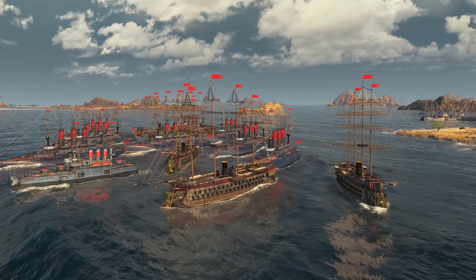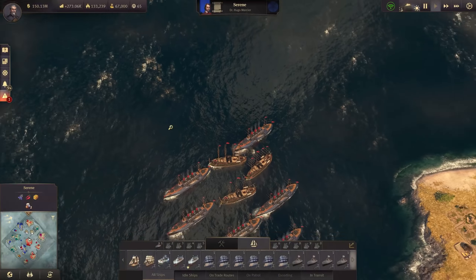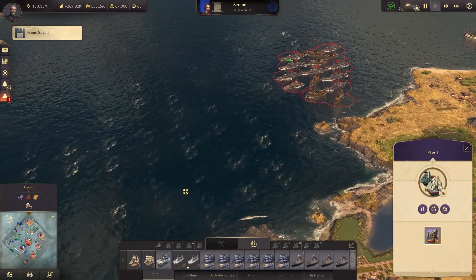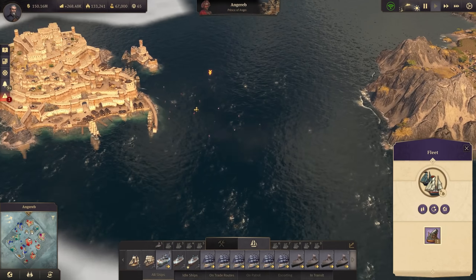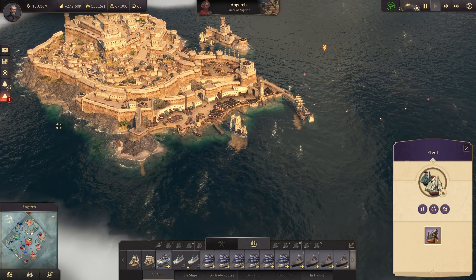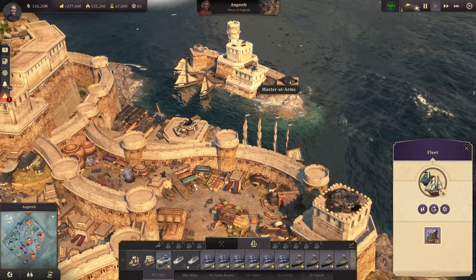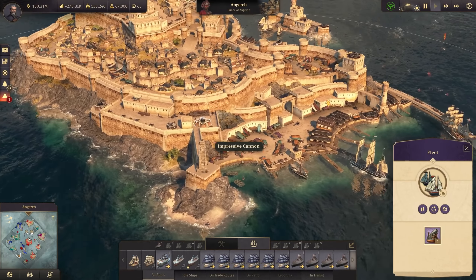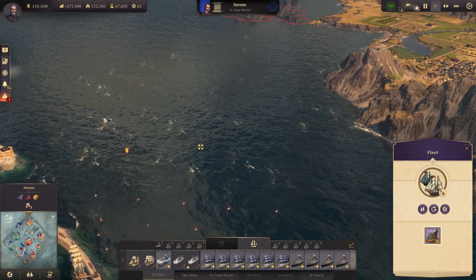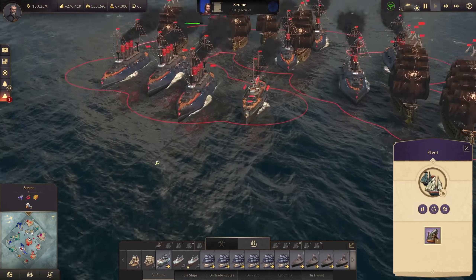Hello everybody, welcome back. We're looking at our major fleet in Africa right now. I think it might be a bit much, but we might finally destroy the pirate. My last attack was rather unsuccessful - I lost four ships. I didn't calculate that those towers are much stronger with the military mod installed, adding a lot of firepower and HP to those towers, so we need more firepower and more ships overall.